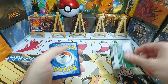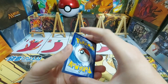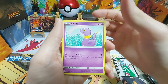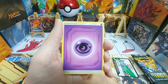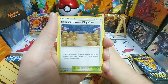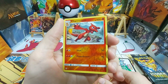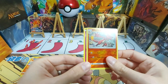As always, the code card, and we rearrange the order of the pack to keep the nice surprise at the back. Starting off with a Clefairy, Caterpie, Ekans, a Charmander, our energy card — Psychic this time. On to the uncommons: Chansey, love that artwork. Rock's Pewter City Gym. Giovanni's Exile. Our Reverse is a Charmeleon, very nice. And our Rare is just a regular Mr. Mime this time.